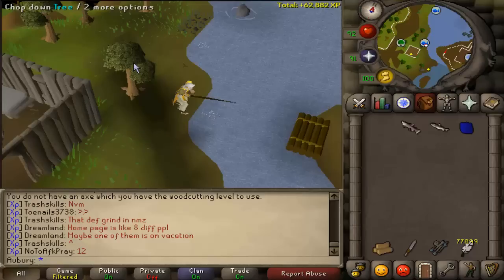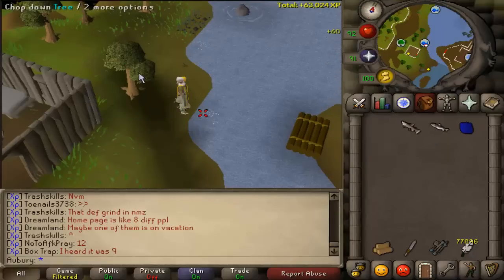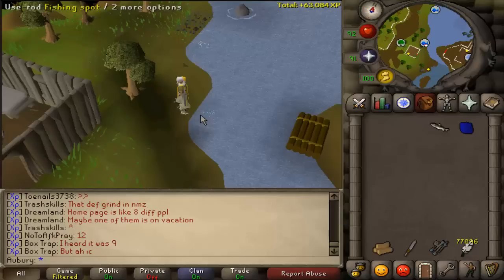This first method is what people call tree fishing, and this is a way to 4-tick fish — meaning catch a fish every 4 ticks instead of every 5 ticks like you normally would. And obviously it's a bit more click intensive, but it's also a lot faster experience.